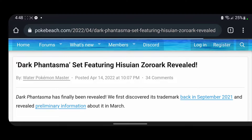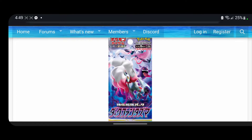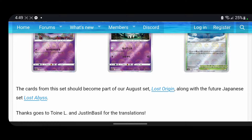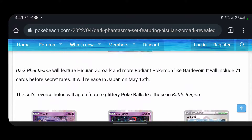So Dark Phantasma set featuring Hisuian Zoroark revealed — that's going to be the next set. They're still going with Legends Arceus it looks like, because Zoroark was a Legends Arceus Pokémon and a lot of these Pokémon are from Legends Arceus. This set should become part of the August set of Lost Origin, along with the future Japanese set Lost Abyss. So these are going to be called Lost Origin and Lost Abyss.